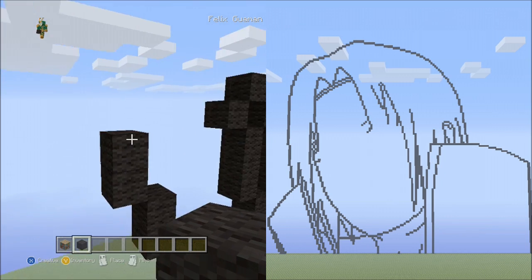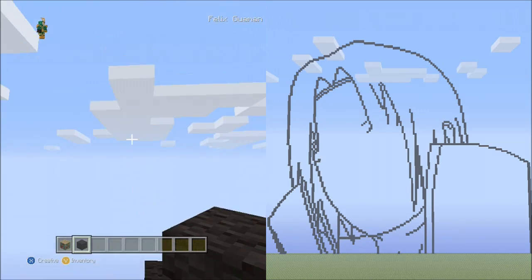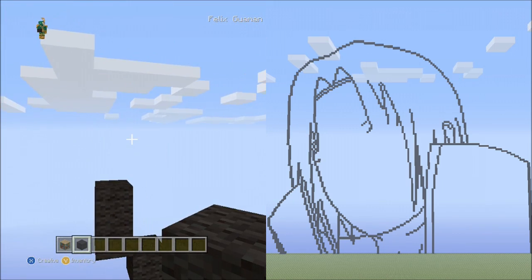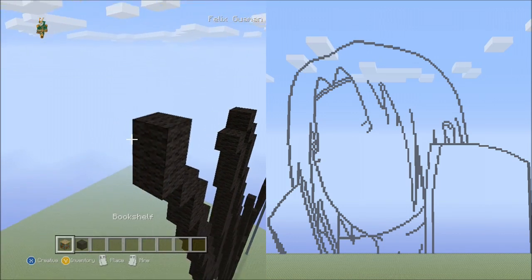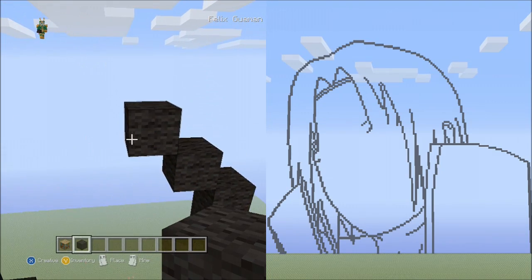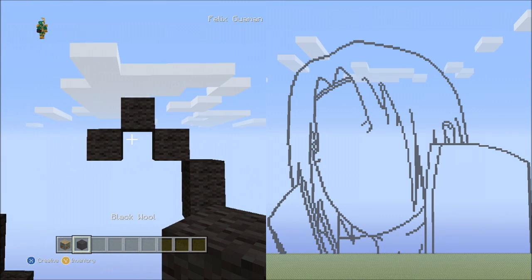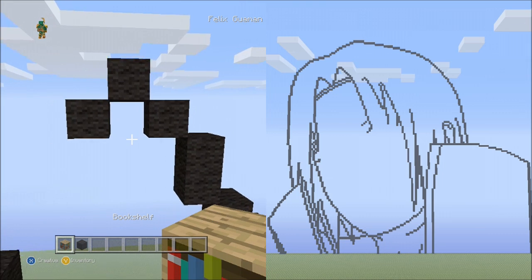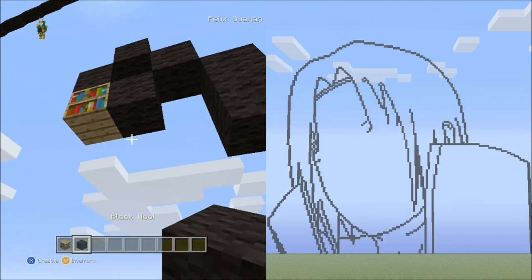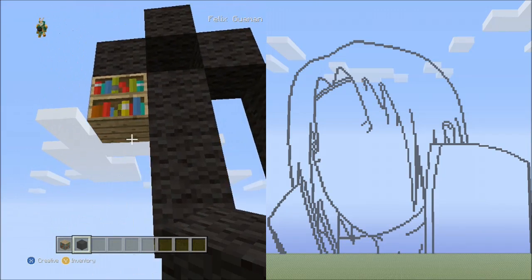Place 1 block going diagonal up to the left, then 2 blocks going up to the left, then 2 blocks going diagonal up to the left, delete those. Place 1 block going diagonal down to the left. Place 2 sets of 3 blocks going down on the right side, delete those.